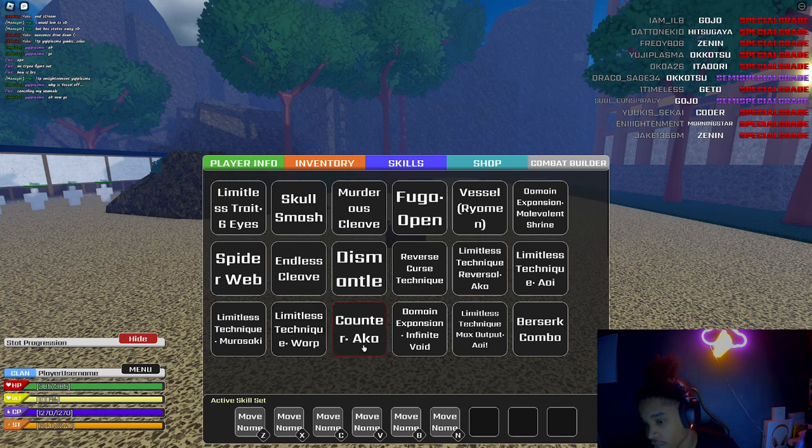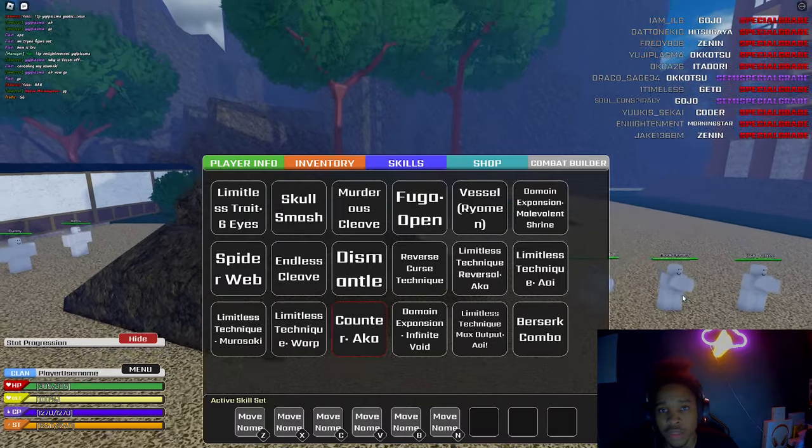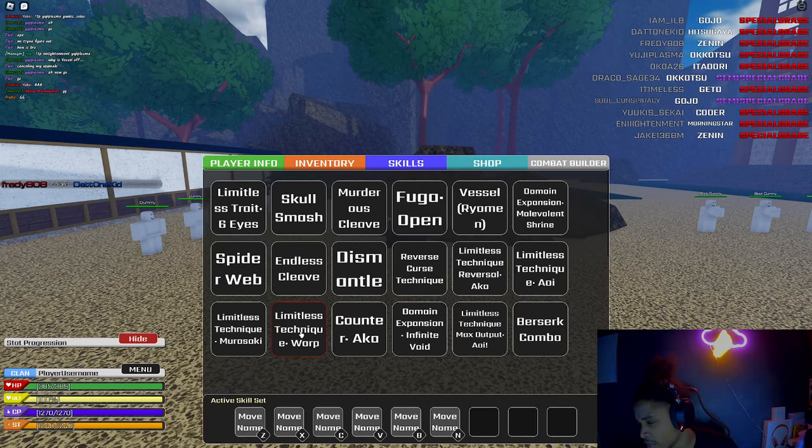This right here is a teleportation move — it's like a counter. When you're fighting somebody and they hit you, you can counter with it and hit them back. I don't know if I'll be able to find somebody to showcase that one — this is a work move. There's a lot of abilities, not gonna lie. This one here is Purple.